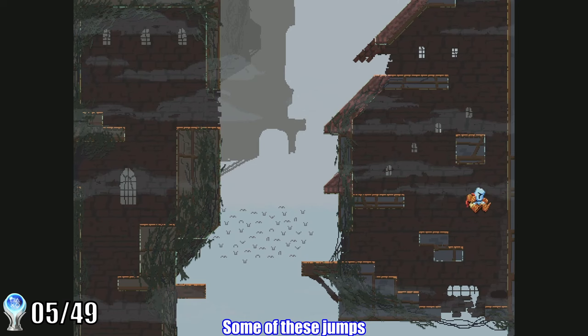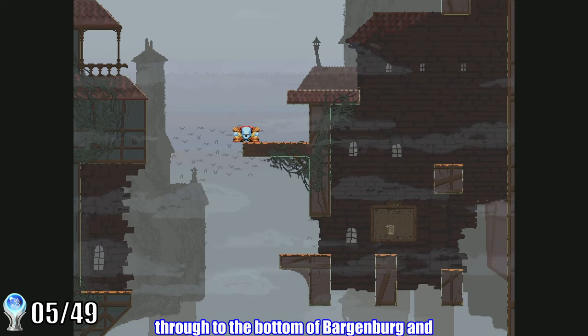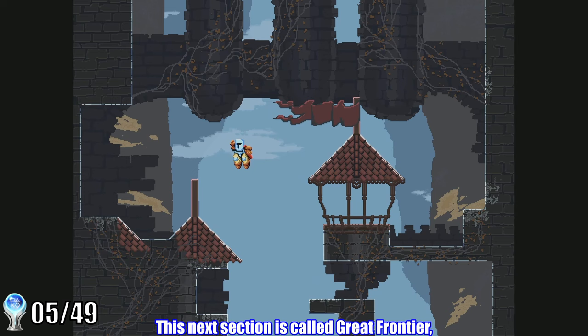You also begin to learn which jumps are super dangerous. For example, you have a lot of room for error on some jumps, but if you mess them up, you fall all the way through to the bottom of Bargenberg and need to take another shot at Chimney Jump. On the other hand, some jumps are more lenient. The next section is called Great Frontier — it has some hard jumps, but when you fail them you don't fall too far. It's actually pretty clever game design.